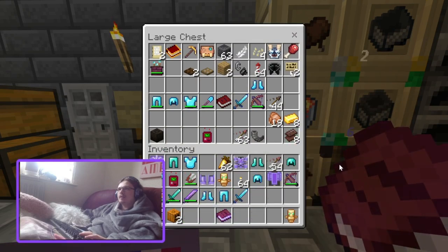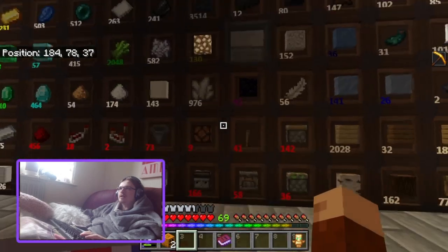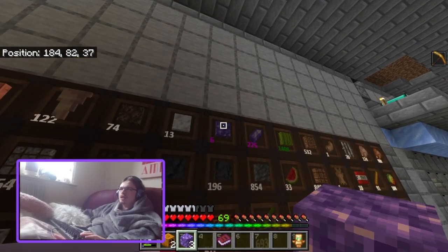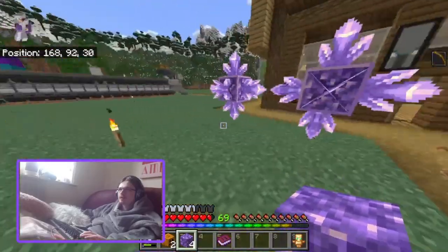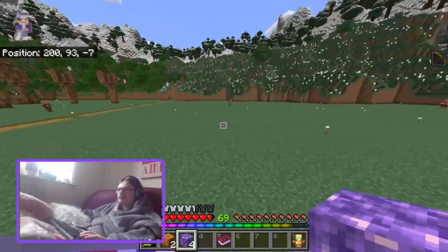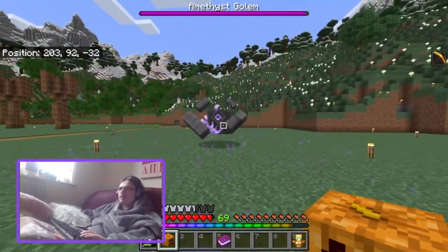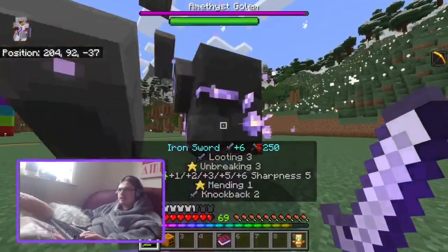Let me find my carved pumpkins — there they are. I believe I have amethyst blocks around here somewhere. One, two, three, four. Could you stop hitting me every time you spawn? So that's the multi-hit attack I was talking about.